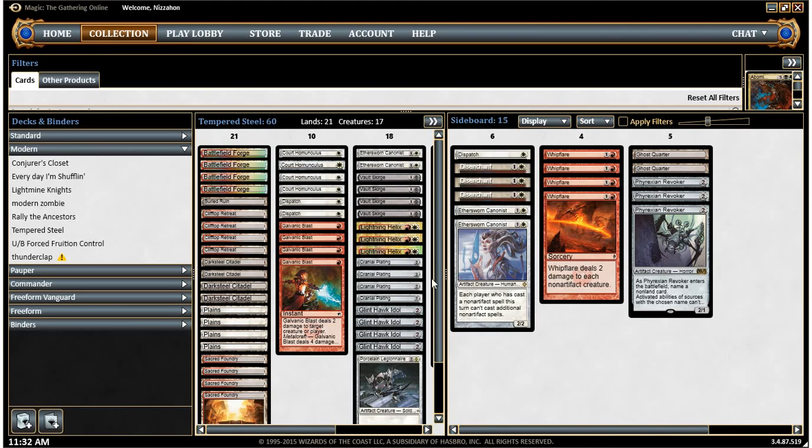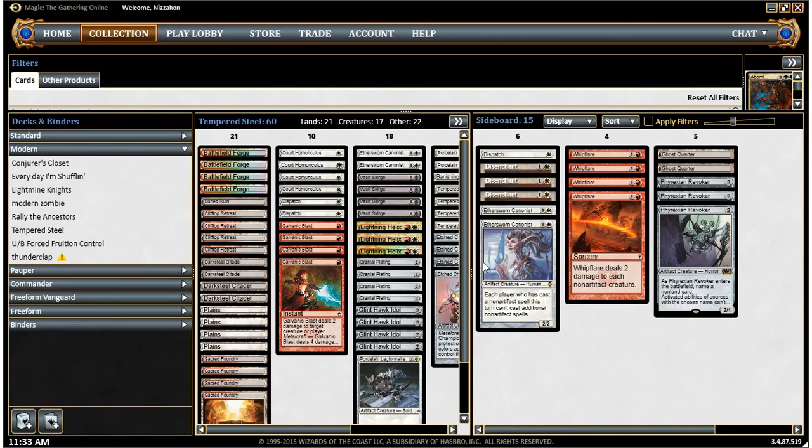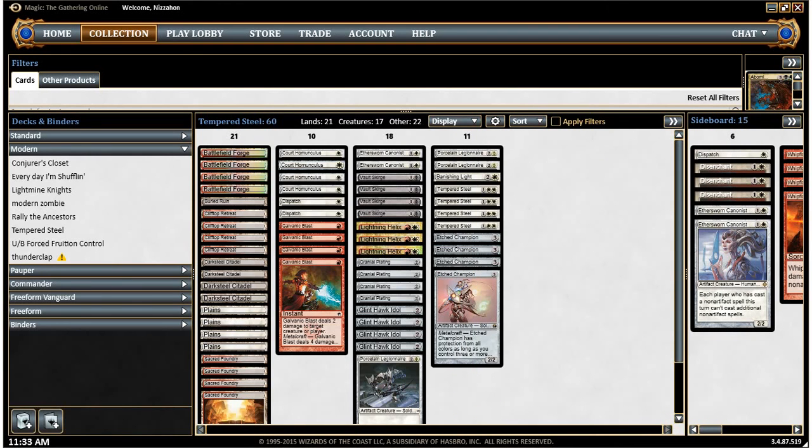I'm thinking about whether I'd rather have Pithing Needle. This deck tries to be really aggressive, so having a body that can carry Cranial Plating and Tempered Steel buffs is pretty important. I'm going to do a little testing with this deck as it stands now. There are a few cards I'm thinking about adding — the most recent set, Magic Origins, has Chief of the Foundry, and I'm considering adding him, although he may be too expensive and too high on the curve since we don't want a bunch of three-drop creatures. I'm going to test this deck and play about three matches, then make some changes and jump into a modern tournament.